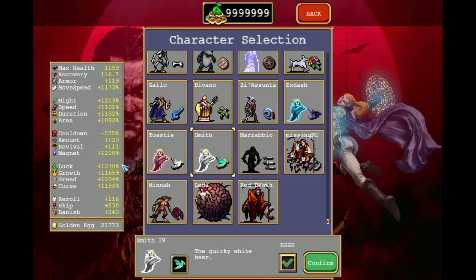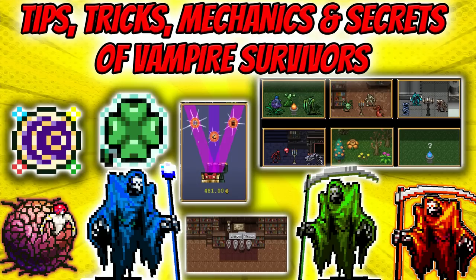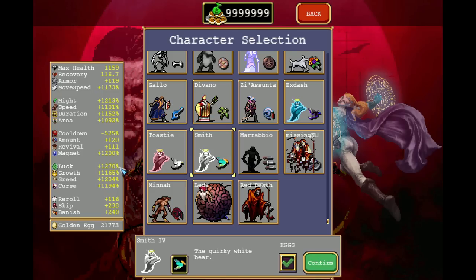I have a video linked in the pinned comment and the info card that talks about tips, tricks, mechanics, and secrets of Vampire Survivors, including a huge section on the luck stat — what it affects, like the breakable spawn rate for candle upbots and braziers, and what comes out of breakables. The only exception is Bone Zone, where it's always maxed out regardless of your luck amount, and drop rate is also unaffected by luck.